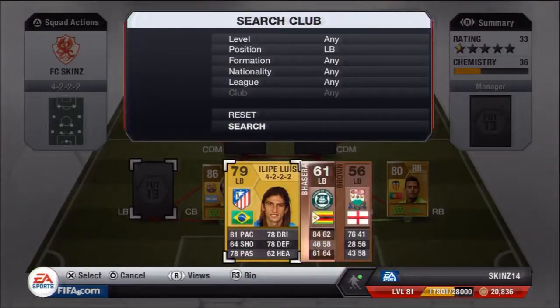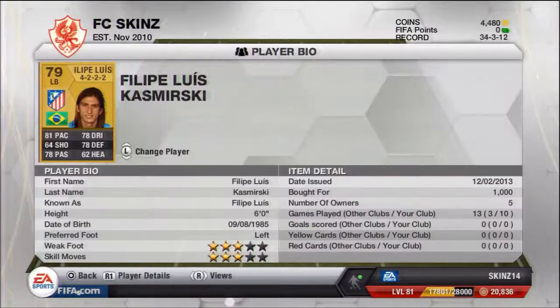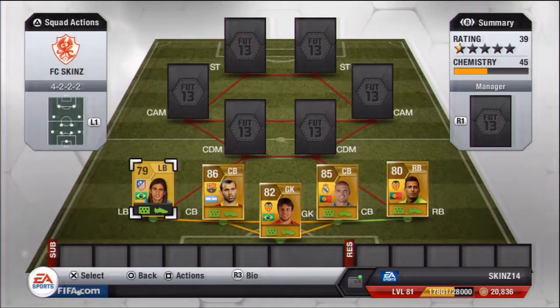Then we're going to go with Philip Luiz. You could either spend 40,000 coins on Marcelo or just get somebody who's just as good — Philip Luiz. He's also Brazilian.